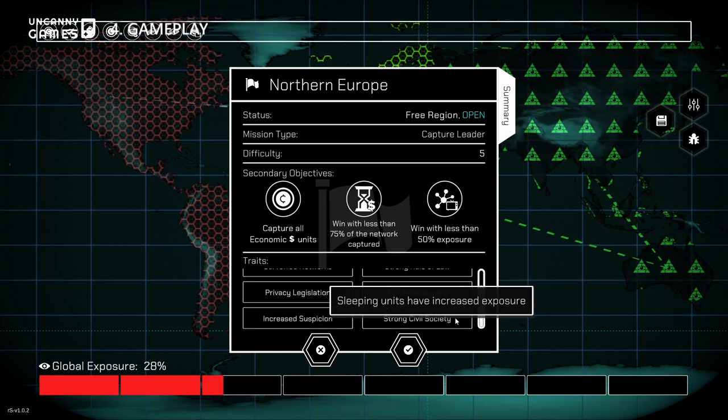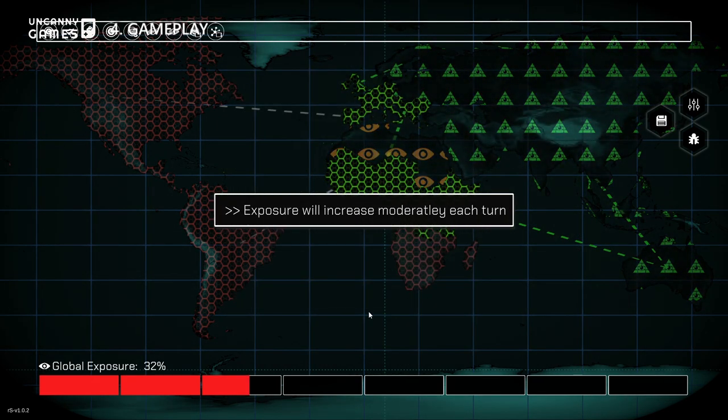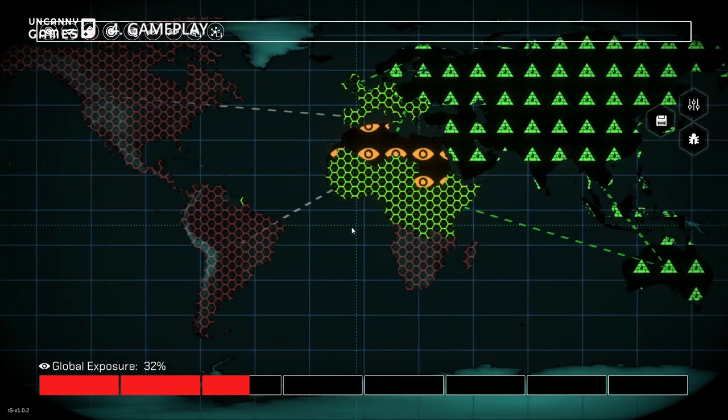The more territories you control, the more awareness is made of your presence. More awareness means more drawbacks to your resources and abilities when it comes to taking over new territories.